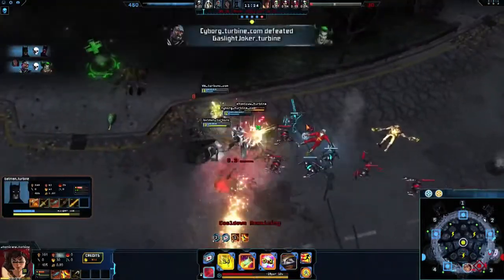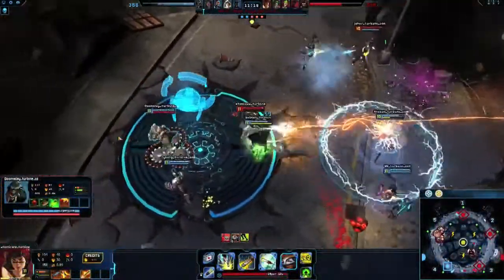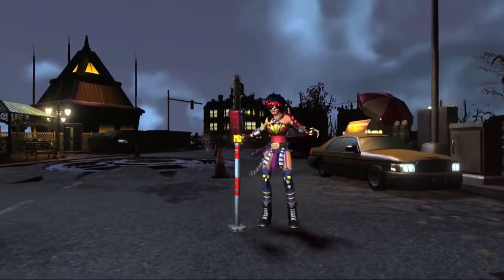Avoid initiating teamfights, or the enemy team will focus and kill you. Always try to coordinate with your team before you ult, or you may end up alone and surrounded by enemies. Kick up dust and shred your enemies as Atomic Wonder Woman.